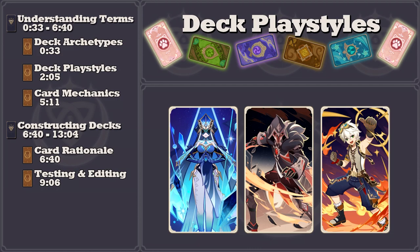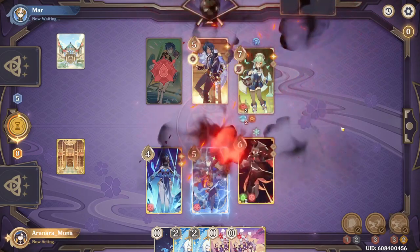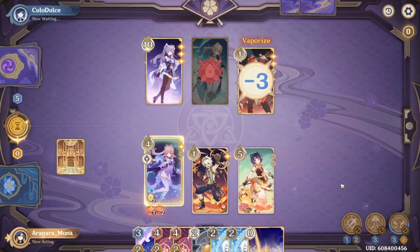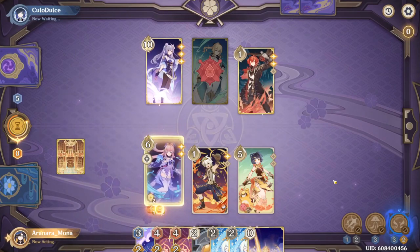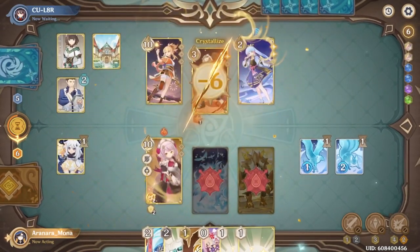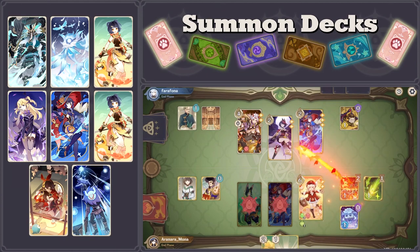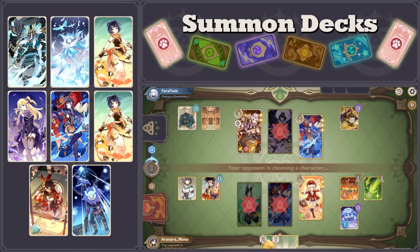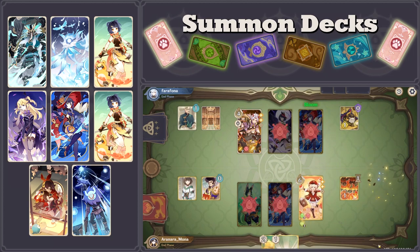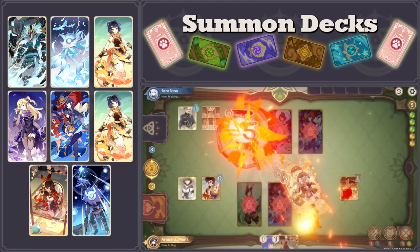Some decks might not have resonances, such as a Superconduct Swirl deck. Equally as important as identifying key reactions in the deck's playstyle is identifying the deck's win conditions. Win conditions define the playstyles of decks based on what it is that the deck needs to achieve to win a match. While there are far too many variables to discuss every single win condition possible, it is worth highlighting some common win condition templates, such as summon decks. These decks utilize character and action cards that spawn summons and focus on doing damage during the end phase of each round, and typically include elements that can create AoE reactions such as superconduct or electrocharged, or high damage single target reactions like vaporize, melt, or catalyze.